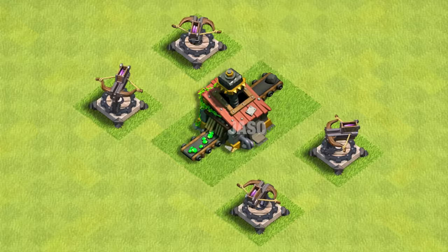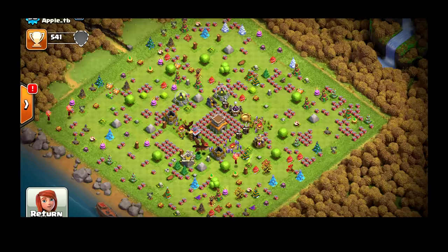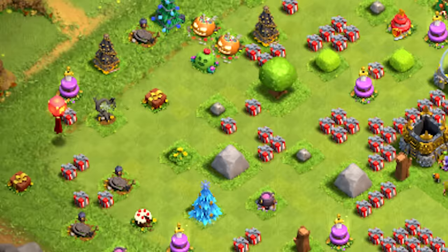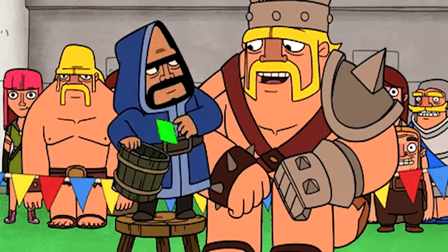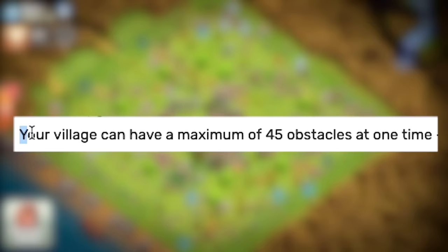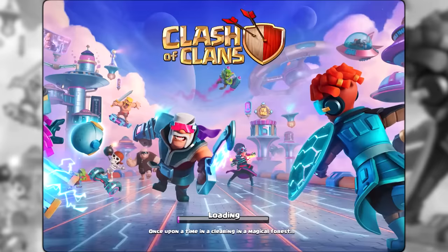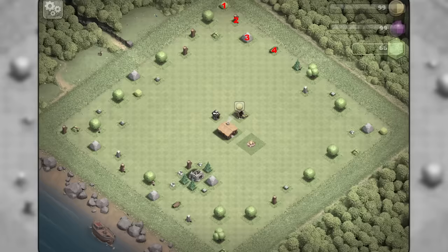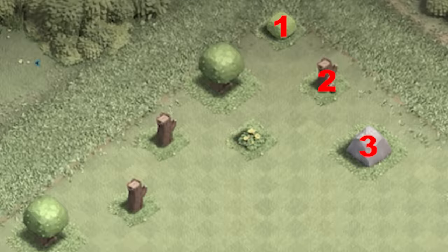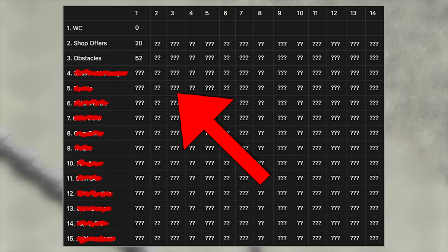The third method is the most consistent supply of gems, and if done correctly you will make more than 50 gems within the first day. It's the obstacles. Even though a full base looks pretty, it's not effective for making gems. According to the Clash of Clans wiki, every village can have a maximum of 45 obstacles at one time, meaning new mushrooms won't spawn. A brand new account starts with exactly 50 obstacles, so once I removed more than 6, within day 1 I made 52 gems.